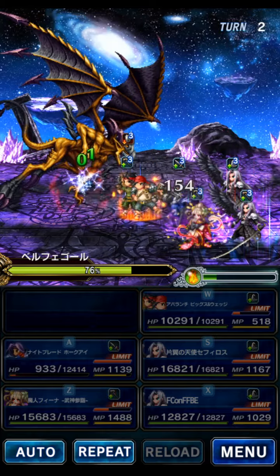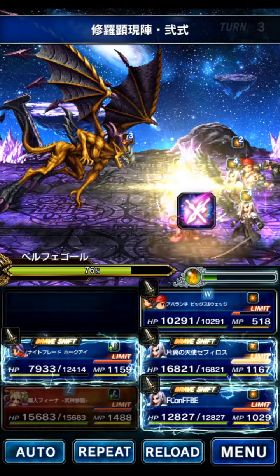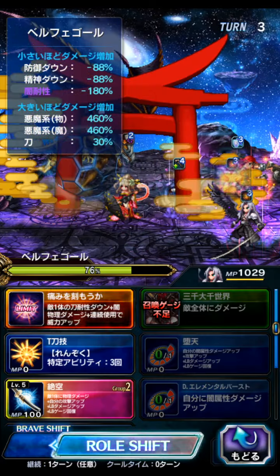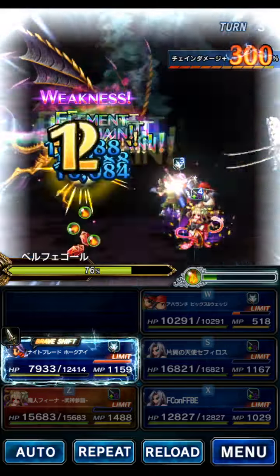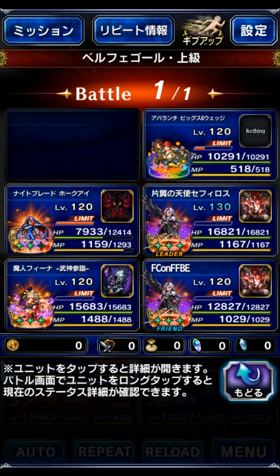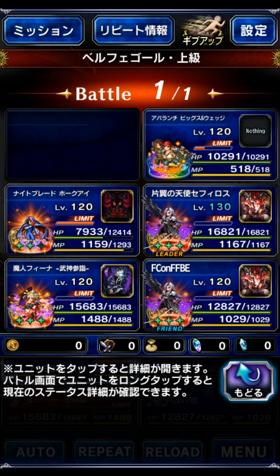Hawkeye is not really a tank, but it's fine. We'll use Dark Fina for some better LB buffs, and now it is time to unleash the full power of Sephiroth with his 150% Dark Amplify. And there it is — a turn three clear on hard mode Belphegor. This is absolutely hard mode.